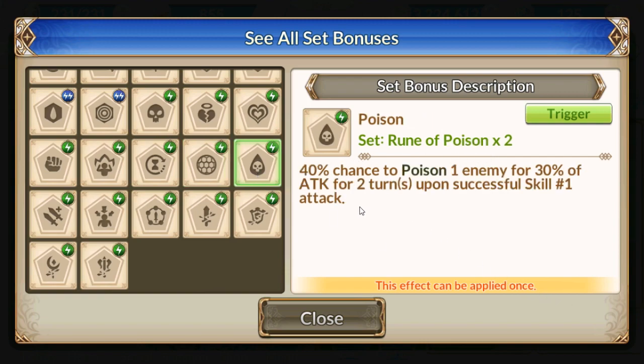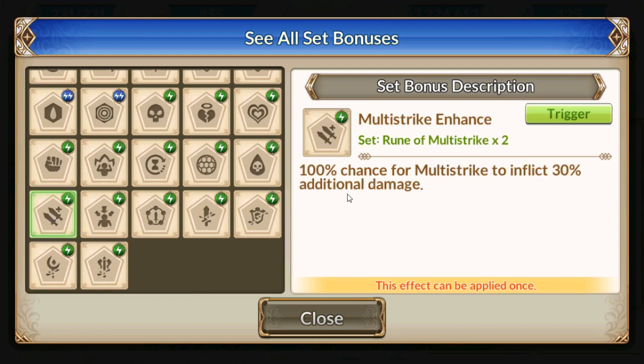We've got a 40% chance of poisoning an enemy for 30% of an attack on a successful skill 1. Multi-Strike — this is the one that kind of confused me because I thought we already had multi-strike. But this one has a 100% chance for multi-strike to inflict 30% additional damage. Oh my god — so if you actually multi-strike, you're going to be doing a lot of damage.